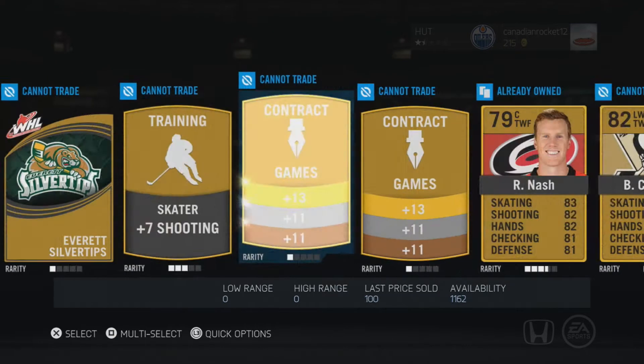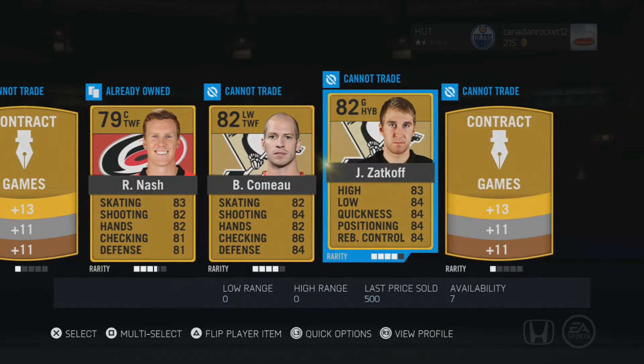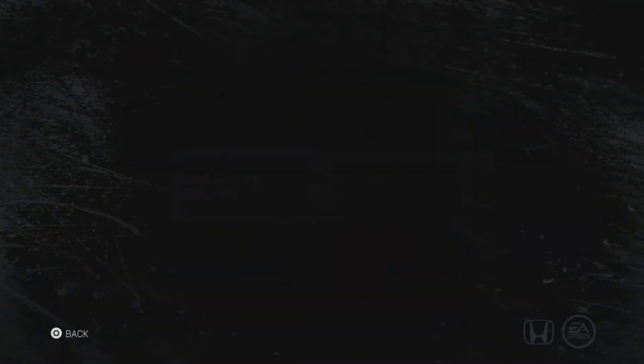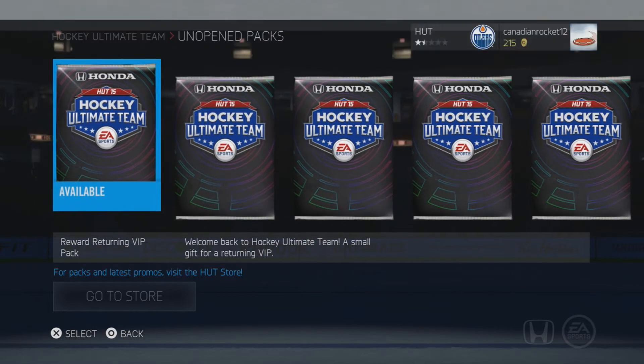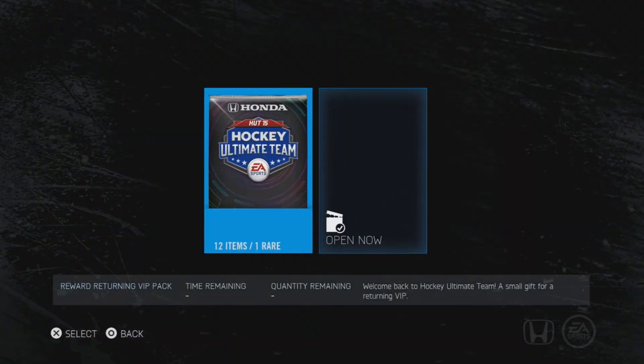Oh my god! My third Riley Nash — three Riley Nash cards in this Pittsburgh pack. Cuomo and Sackhoff too. This guy is okay but seriously, three Nashes, and not even a good Nash. Come on! That would be hilarious if somebody pulled two Crosbys in this — they'd be stoked as hell, but I can't sell them.